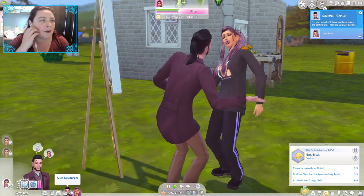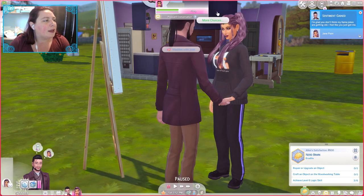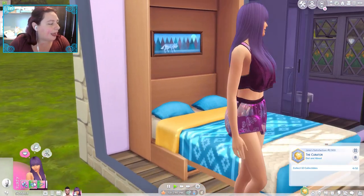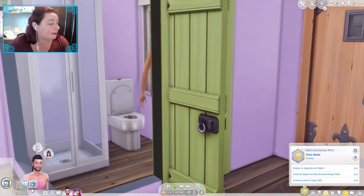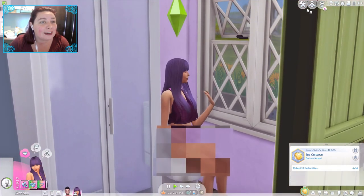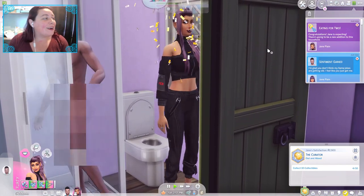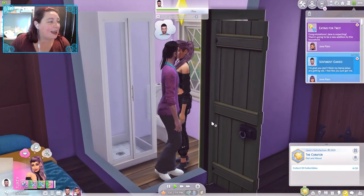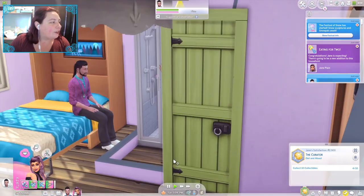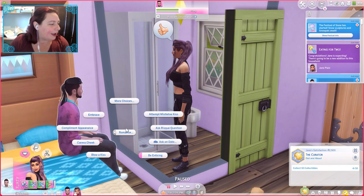I don't know where they're going to try for a baby — I'm hoping it's not in the bush. Let's get her to do the pregnancy test. They're feeling pretty good — pleasantly satisfied and completely satisfied. Come on, get pregnant. Yes! She got pregnant! She's going to share the news. She's telling him through a wall. That's so lovely — they are going to have a baby.